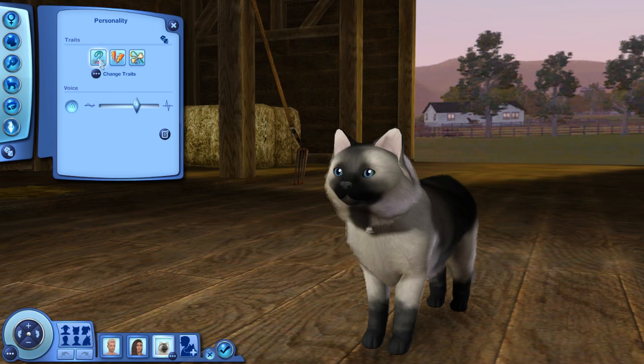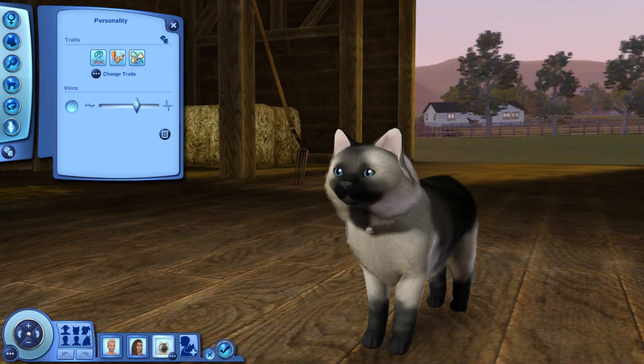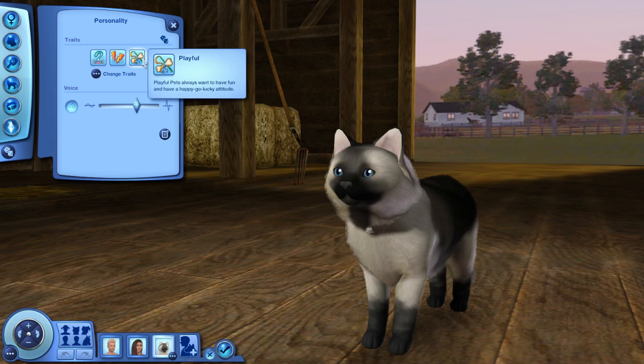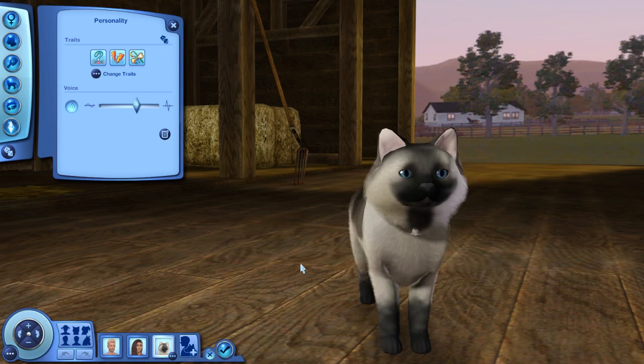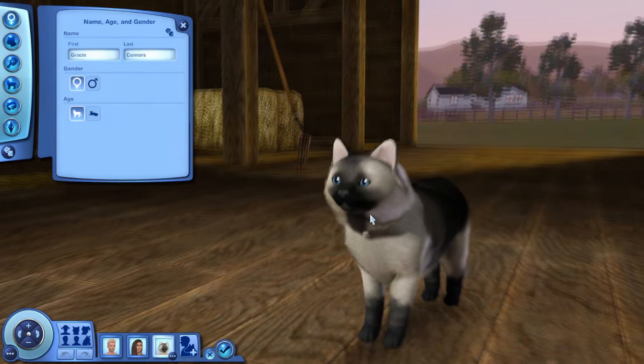Gracie's traits are that she's clueless — she kind of forgets what she's doing — she's a hyper little kitty with lots of energy and is very playful. She also has a very friendly personality, which will make it easier for her to have babies with another cat. That's Gracie Connors — she's super cute!